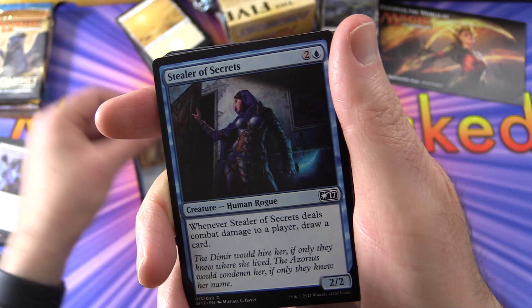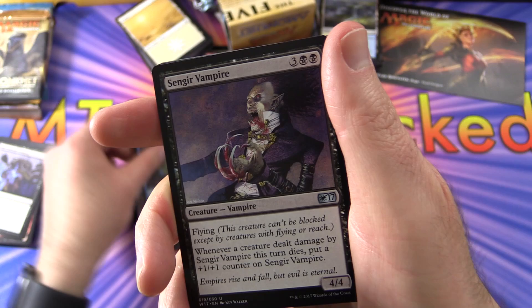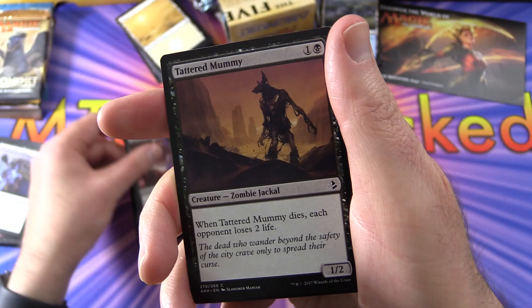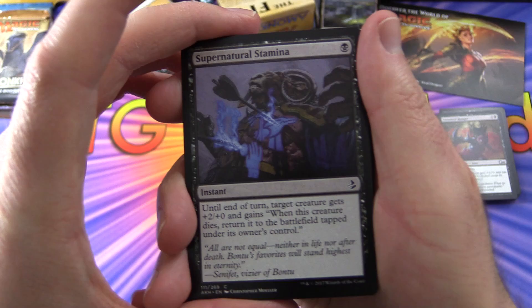Continuing: Compulsory Rest, Air Elemental, Angler Drake, Nimble Innovator, Stealer of Secrets, Leaving the Dust, Tricks of the Trade, Negate, Malfunction, Essence Scatter, Revolutionary Rebuff. Then Sengir Vampire — a classic — Gifted Aetherborn, which is still good in Modern and Commander, Tattered Mummy, Bloodhunter Bat, Painful Lesson, Daring Demolition, and Untamed Hunger.